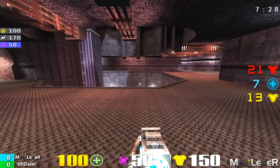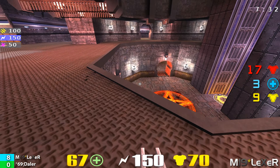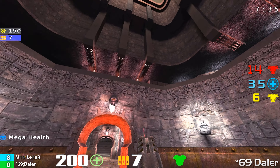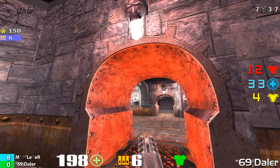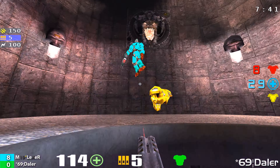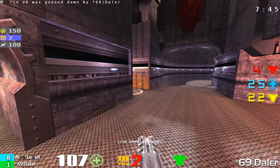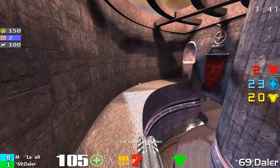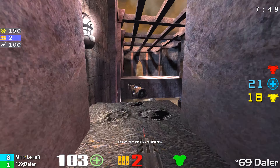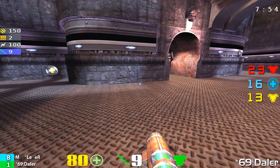There was a bit of a turning point there — he went down to minus one but started to come back. Lexer made a mistake and blew himself up. What happened was Daylor actually grabbed the mega health and was doing really well against Lexer. But Lexer let that health wear down a little bit and came back with an LG shot. Nice shotgun by Daylor coming up the yellow armor bounce pad. It's now eight to one.